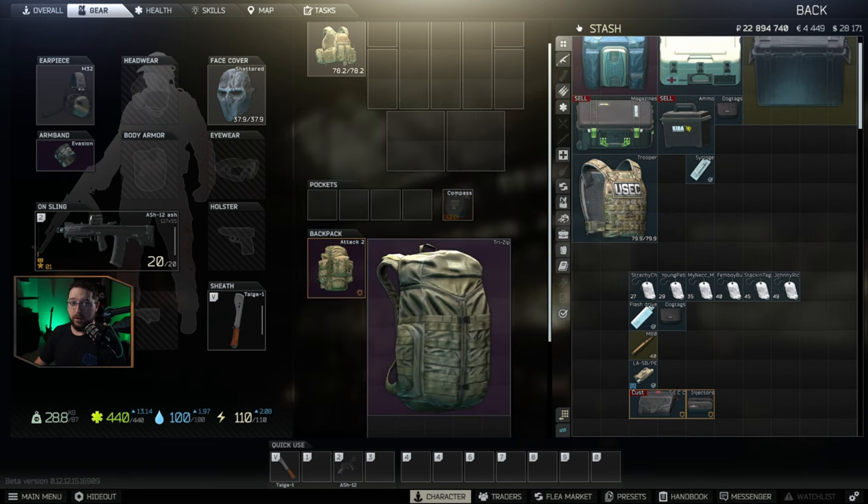So all of this boils down to: know the value of the item per slot. Don't take things out of raid that you think you'll use later if they don't have the value per slot. Maximize the money per slot — if the trooper armor is less per slot than other things you can carry, get rid of the trooper armor and take out the stuff with more value. If you do that consistently, you will make a lot more money. There are helpful tools out there, such as Tarkov Market.